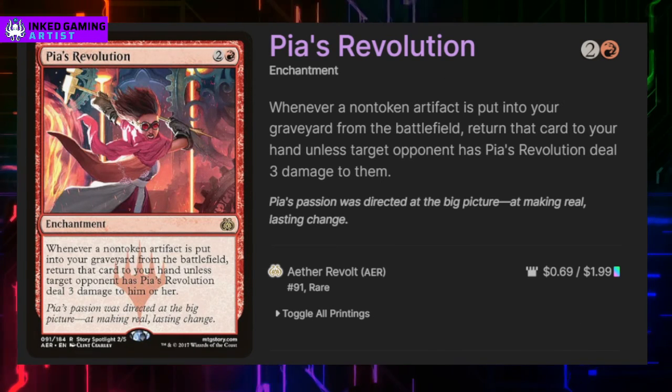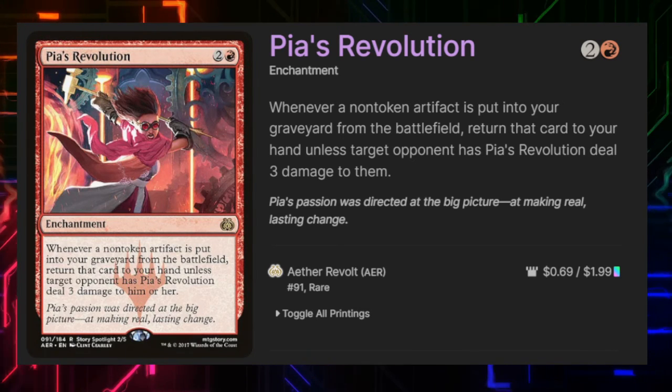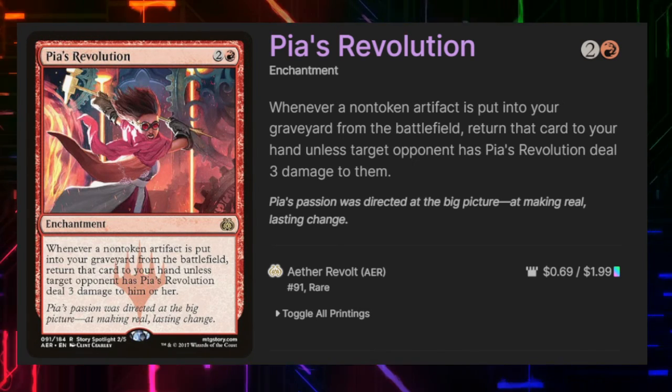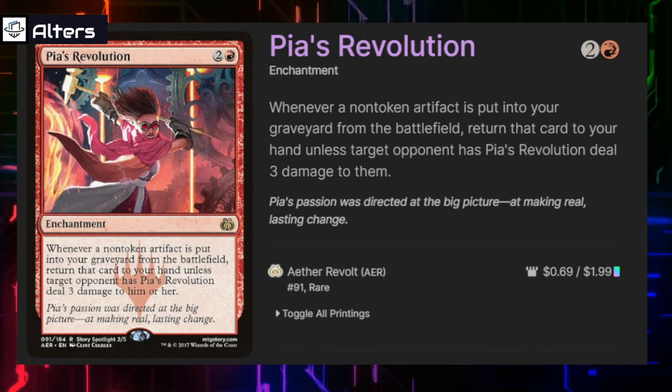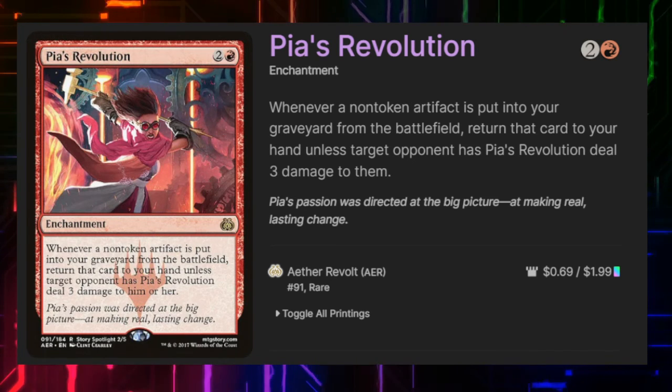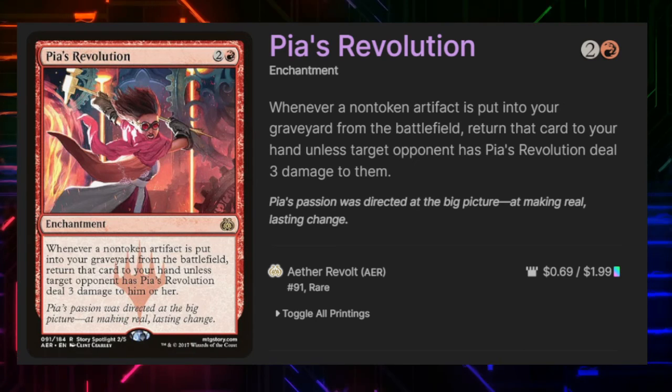Pyre's Revolution says whenever a non-token artifact is put into our graveyard from the battlefield, we can return that card to our hand unless an opponent has Pyre's Revolution deal three damage to it. This is going to create a lot of interesting scenarios where our opponents have to choose whether or not they take three damage to prevent us from putting a card back into our hand.